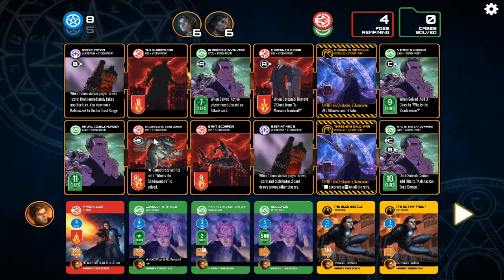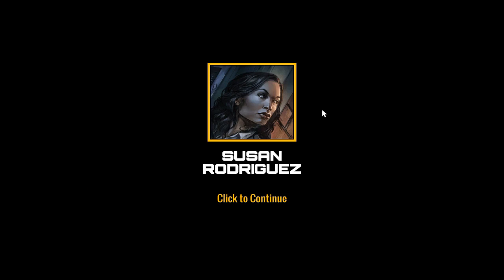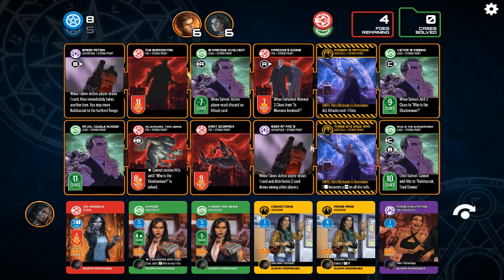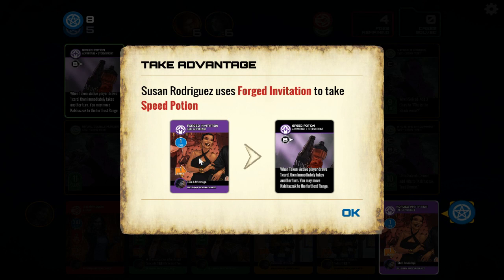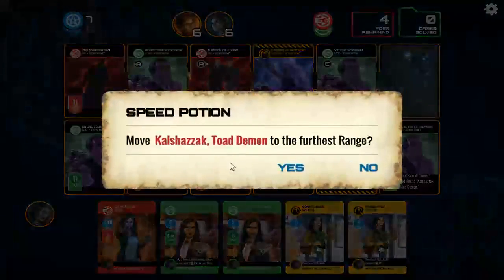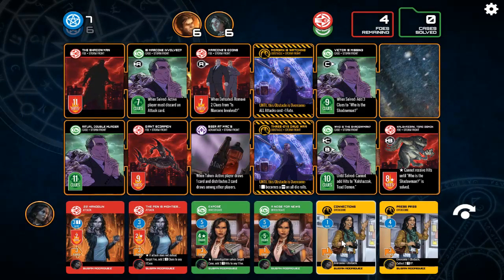Let's go ahead and do this. Oh, we got Kaljizak the Toad Demon right up front, which is not a good thing. And Morgan is all the way back there. Let's go ahead and have Susan go first so we can grab this advantage. Yoink. Forged Invitation to take Speed Potion — active player draws one card, then immediately takes another turn. You may move Kaljizak to the furthest range, which I shall. And that actually made the obstacle cards go quicker. Overcome one obstacle, collect two FP, overcome one obstacle — which is a shame.